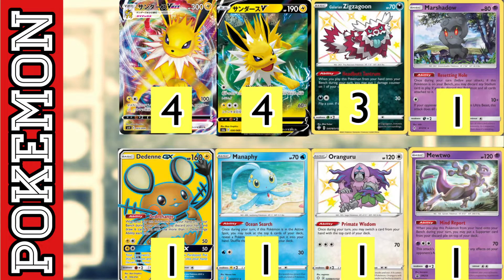We play one copy of Marshadow — its Resetting Hole ability basically says discard the stadium card in play, then discard this Pokémon. It's a great card overall and is going to be phenomenal in the meta moving forward because stadium control is going to be everywhere. We also play one copy of Denny GX here to discard hand-jacking cards — it's a pretty phenomenal consistency option.